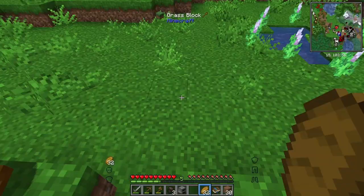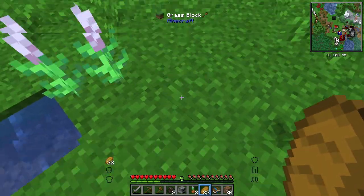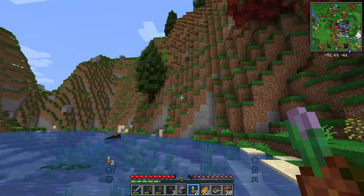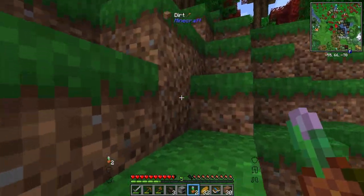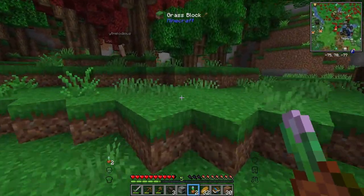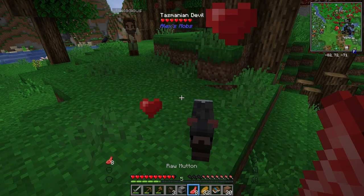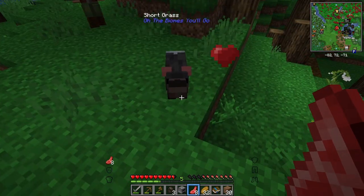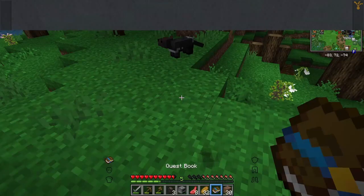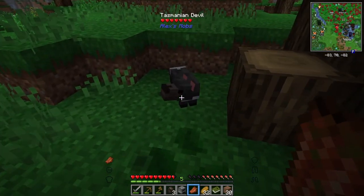I want to go up north — there's red trees, I want to see what the red trees are. Let's go up north. There's a thing — what is that? It's a dog... a Tasmanian devil? It looks cute. Can we tame you? Did you just tame it, or did you just make it want to have babies? He follows when you have food, but we're on rotten flesh.